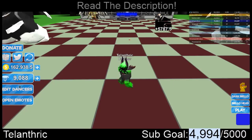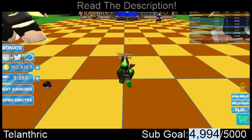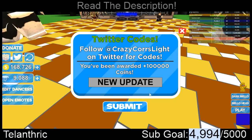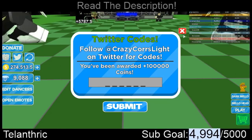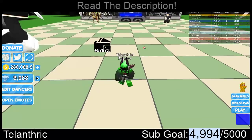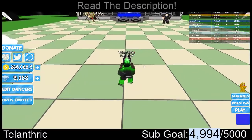The third code is "NEW UPDATE" — all capitals with a space between the two words. That gave 100,000 coins. With 100,000 coins, that's not that much considering what I already got.